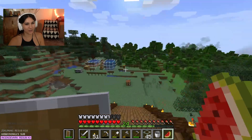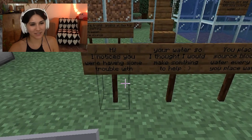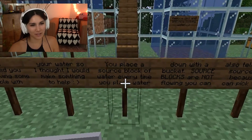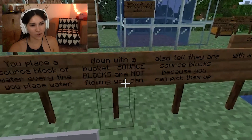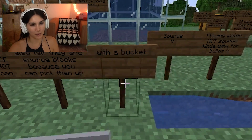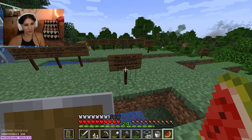Wait, this is so funny though — who did this? Let's check this out. 'Star, hi! I noticed you were having some trouble with your water so I thought I would make something to help you. Place a source block of water every time you place water down with a bucket. Source blocks are not flowing — you can also tell they are source blocks because you can pick them up with a bucket. Flowing water — not source — kind of ugly for builds.'